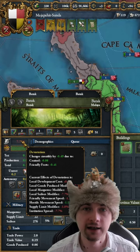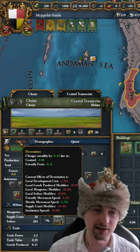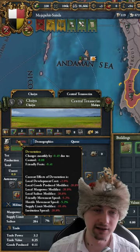To get rid of devastation you can obviously just wait, but it's gonna take ages. Instead of that, you could have a fort in this province or a province next by, which decreases devastation way faster without any mana costs.